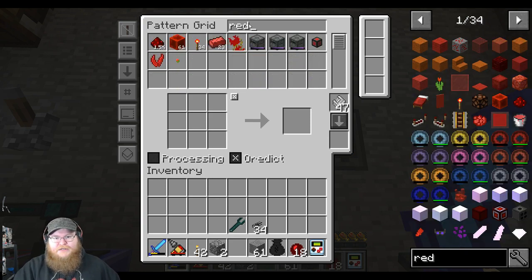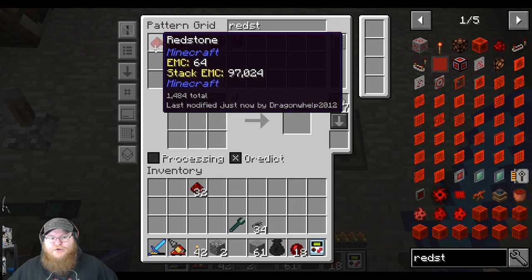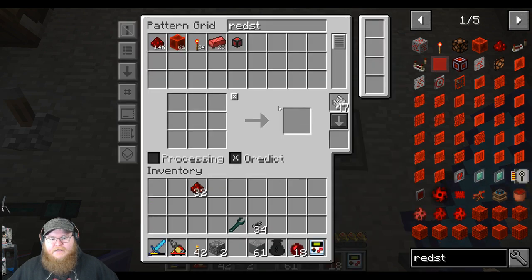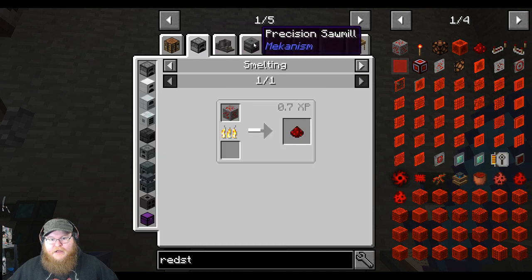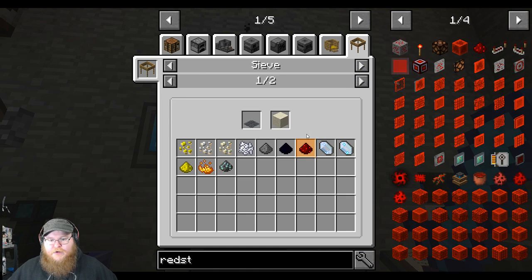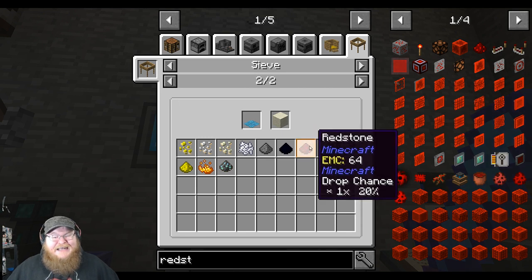We're just going to take some redstone. We've got 1.5k — that's not too shabby, could use a little bit more. Is there a way to actually make more redstone? We can do redstone ore, which we're not getting much ore income from. We can make redstone chickens — that might be something we work on next episode. We're getting some from dust at 20%, so we're not getting too much.